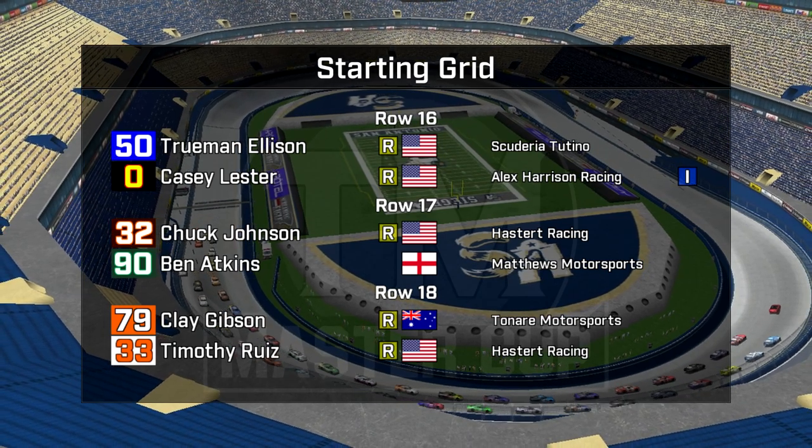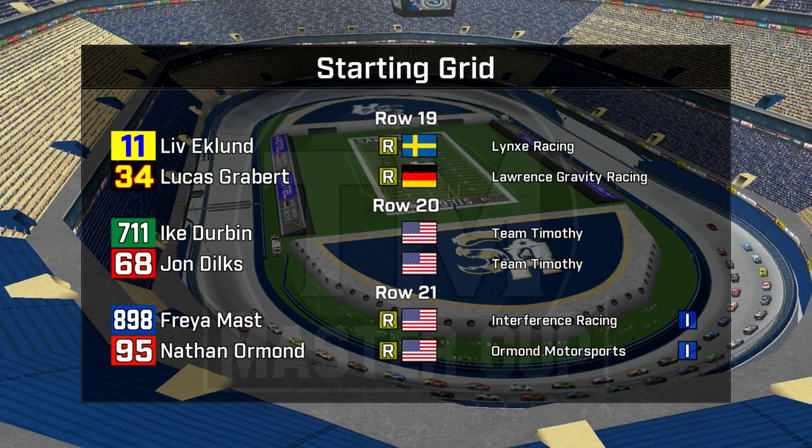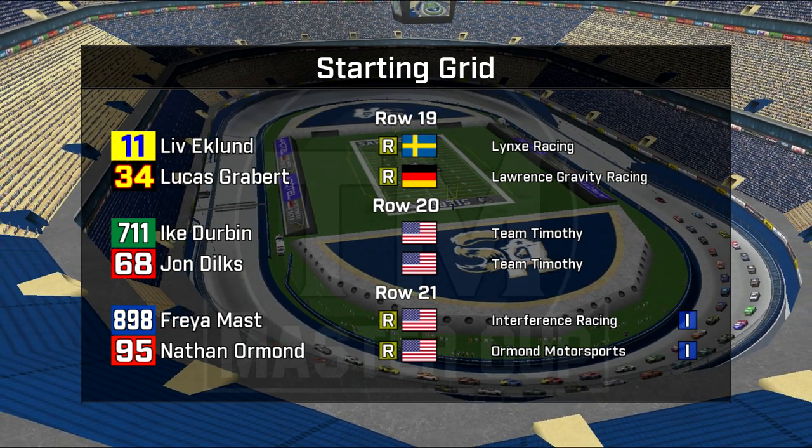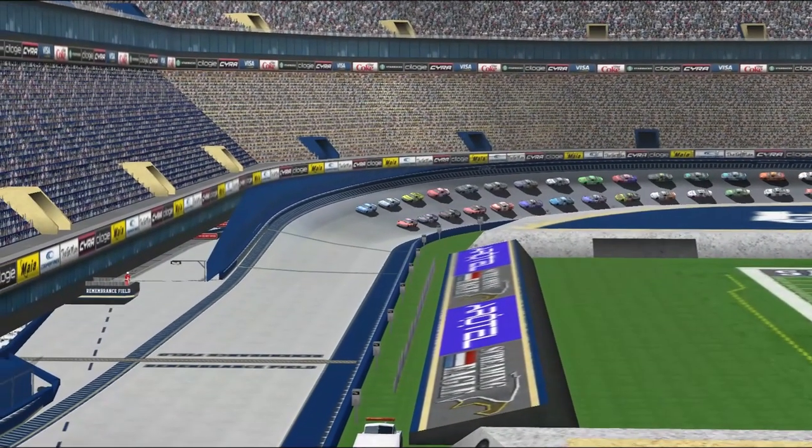Clay Gibson and Tim Ruiz in row 18. Row 19: Liv Eklund had a spin in her first effort in qualifying, went back out, didn't do a whole lot better. And Lucas Grabert, the German. Team Timothy is in row 20: Ike Durbin and John Dilks. And at the back of the grid, Freya Mast and Nathan Ormond, both of whom had struggles all weekend but improved a lot in their qualifying efforts.